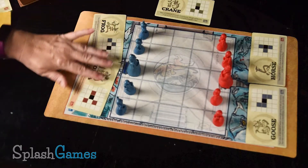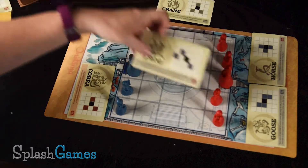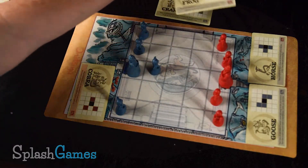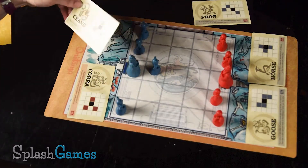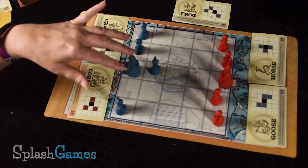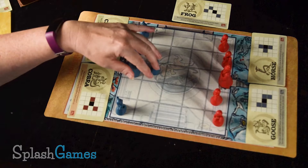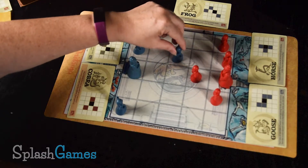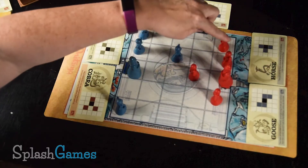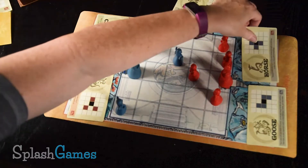So let's say I use my frog card and I move one character diagonally. If I use my frog, I put it here and I grab the crane. Then the opponent goes. You're going back and forth, and I can see exactly the spaces that my opponent can move because I can see what his cards are. So I could put my student right here because I can see on his cards that he can't go diagonally to the right. But once he uses a card, he might be able to eventually, so I have to keep an eye out for that.